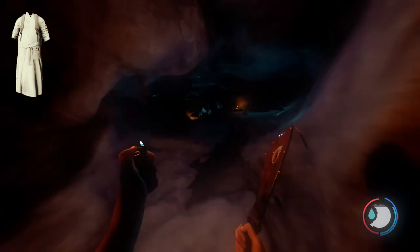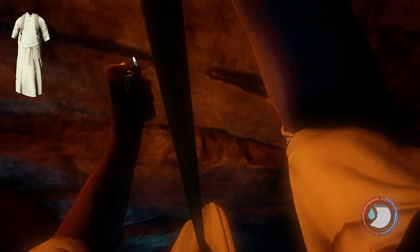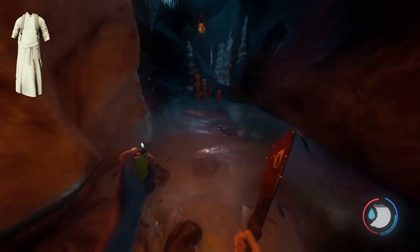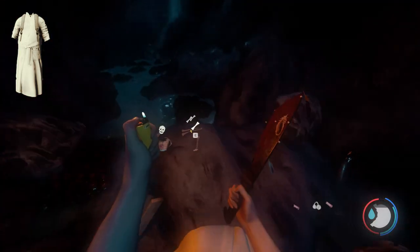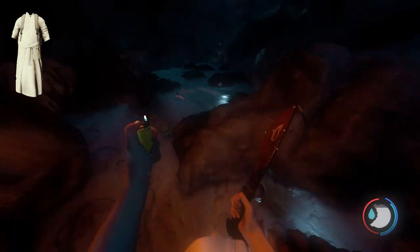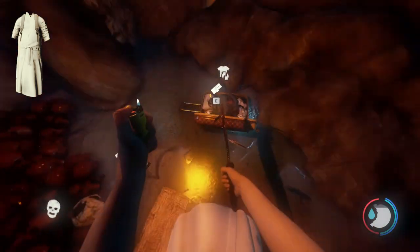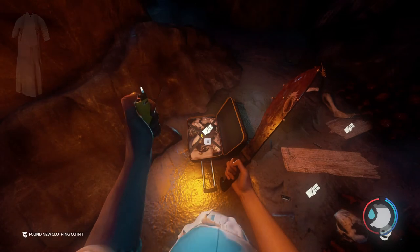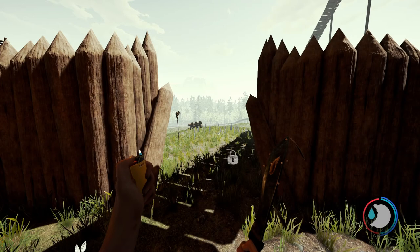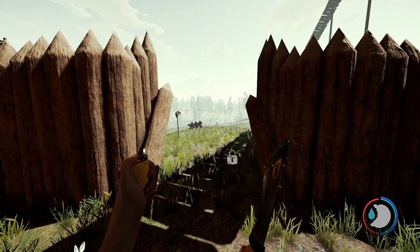At some point you'll reach a cave entrance — go in it. In the cave just go straight, and as soon as you see a rope to your right, go down it. I never once encountered a mutant or a cannibal down here, so you shouldn't have to worry. This area isn't that big, so keep walking until you find a brown suitcase with a yellow pattern on top. Smash it open and you'll be prompted to equip the bathrobe outfit.